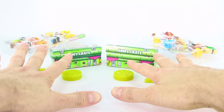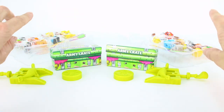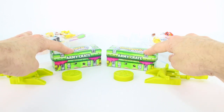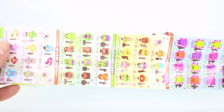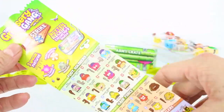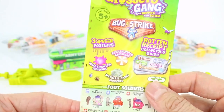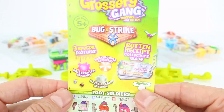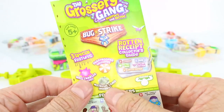All right, Grocery Gang fans. We have our groceries out of the packaging. We have our two army crates right here, and we also have our crossbows that came with the 10 pack. In each 10 pack you do get a collector's guide. At the top it says the Grocery Gang Bug Strike. There are three special features: wall crawler groceries, paratrooper groceries, and metallic camo groceries.